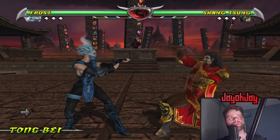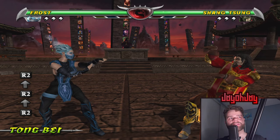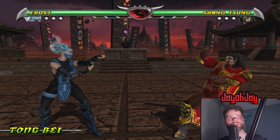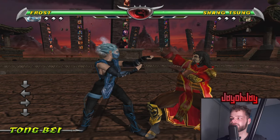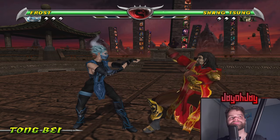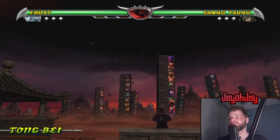Most characters just have little things changed. Frost, for example, just has her face and hair from Deadly Alliance — everything else is the same from Armageddon because it actually is the same as Deadly Alliance apart from her sash, which is surprisingly better in Armageddon. Shang Tsung was basically the same except the things on his elbows are now high quality.